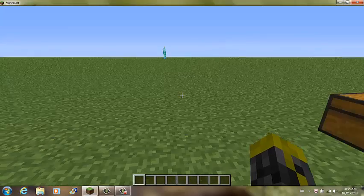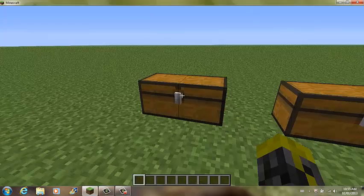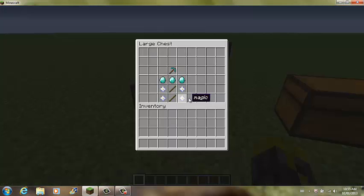To start us off, right here we have chest number one. Here's the 2013 pickaxe. To craft this, you'll need four magic, two sticks, and three diamonds.